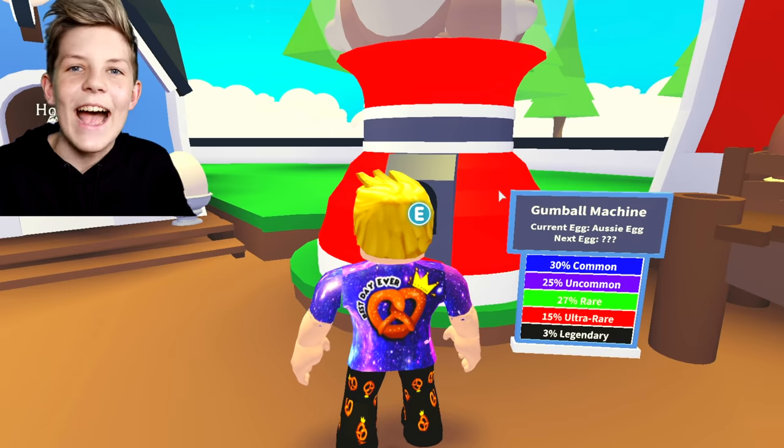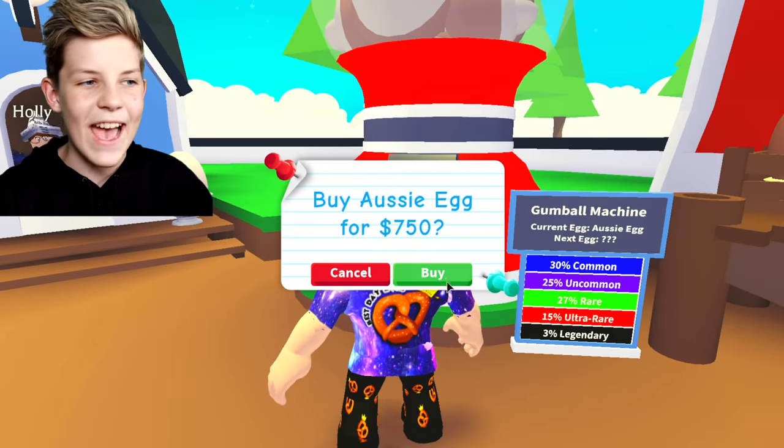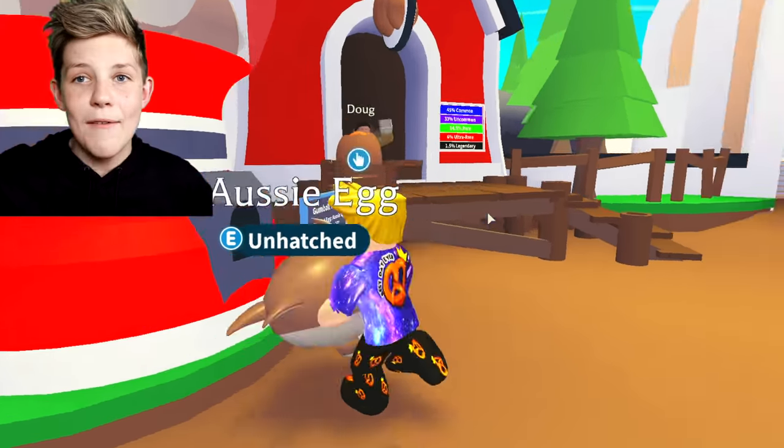It's the worst feeling, especially when it's a hatching battle and you've tried for about three months to get a legendary from an Aussie egg and you haven't. Hopefully we're going to feel all those good feels and hatch a legendary today. Let's get an Aussie egg — I really want to get a turtle today so I can say to my sister, hey, I know you got a turtle in the hatch-off battle but look at me. I've got some good vibes about this egg. Let's buy an Aussie egg. While I'm looking at my Aussie egg, I see this guy waving behind it.